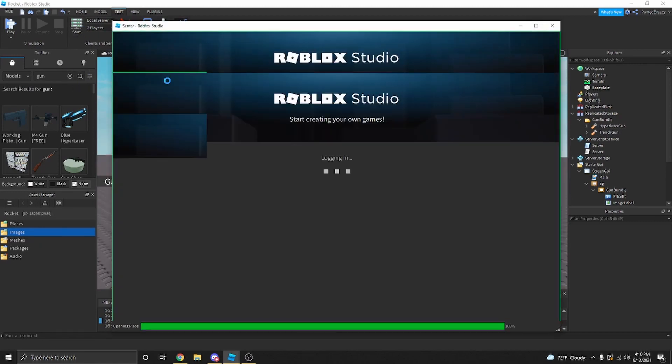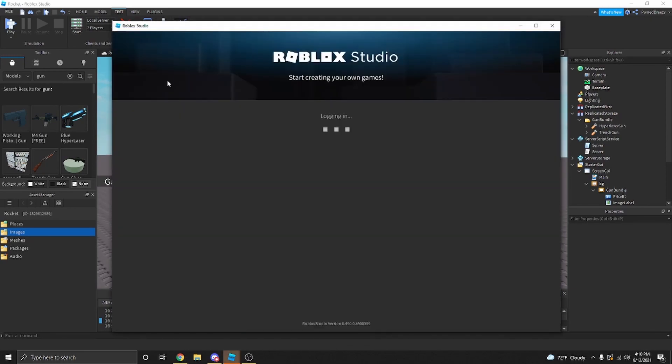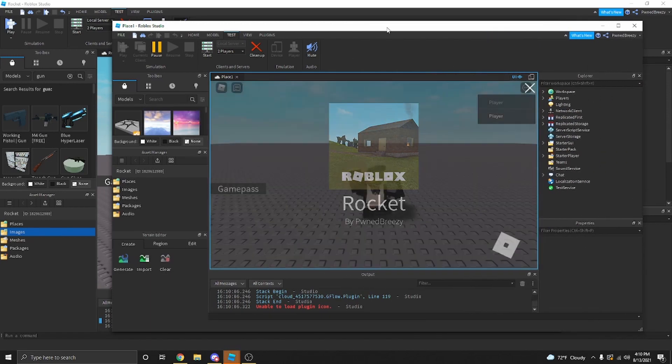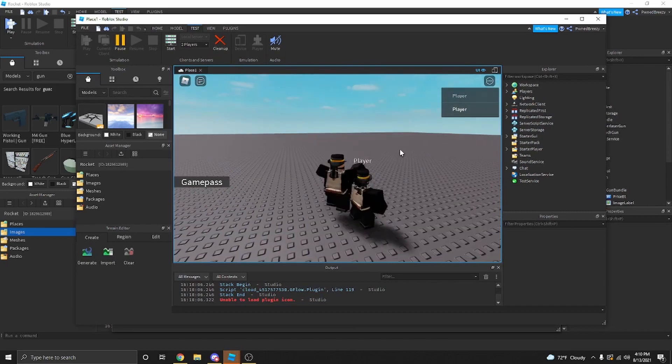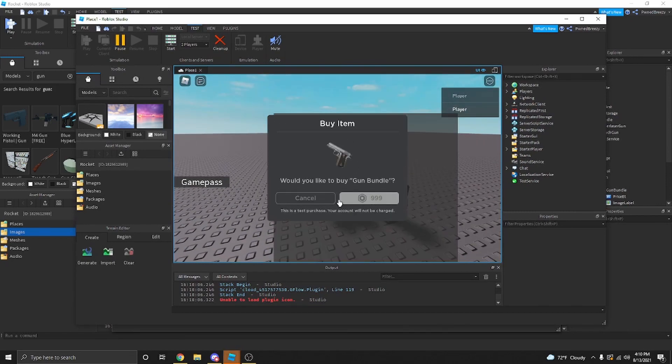Wait for this to load. Alright, so it's loading up. Now when you try to click the gamepad button and try to buy it, it should charge you. Yeah, you can see it right there.